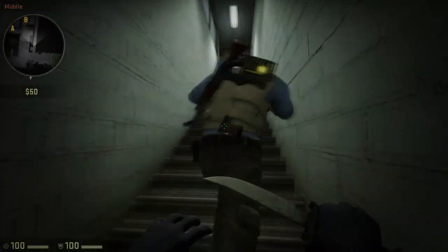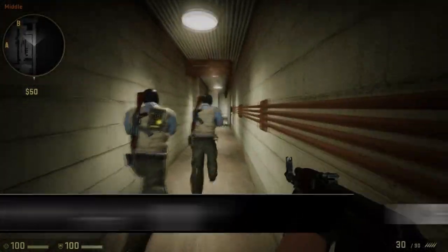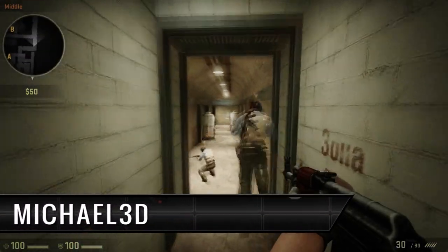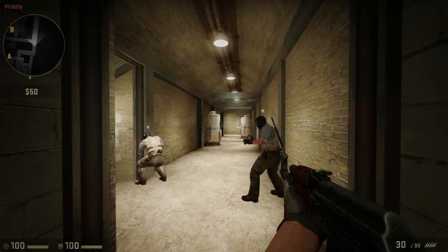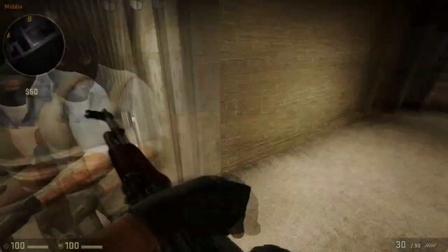Michael3D's task is to cover his team. Until the very moment when everybody's ready for an assault, he keeps aiming at the other end of the boilers, should any CTs show their faces. When they get moving, he casts a flash on the lower ramp and enters the bombsite with his team.